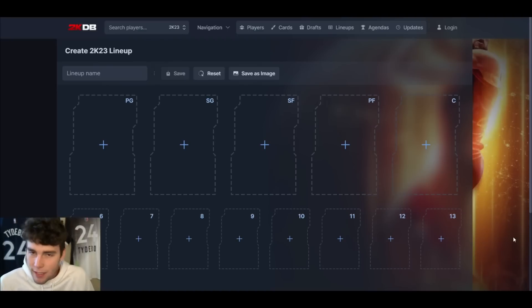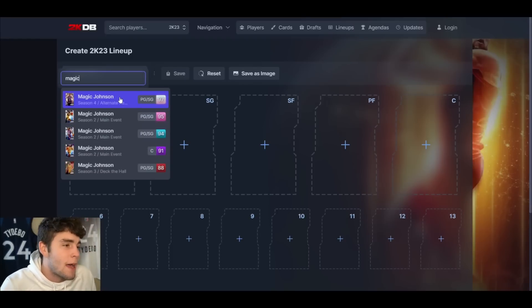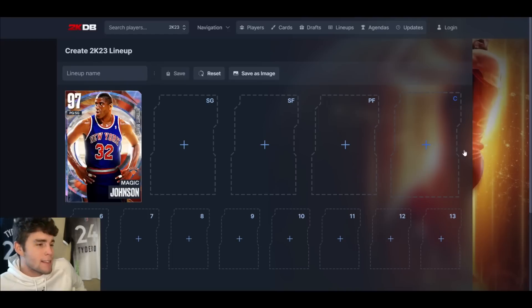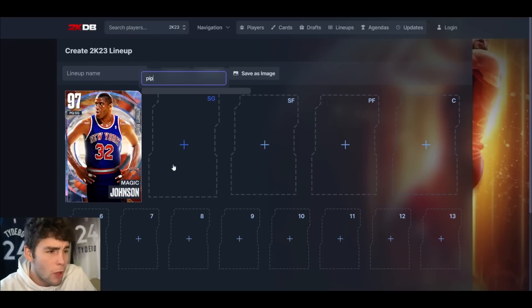We're only going to have 10 people — 10 of the best guys in the entire game. Starting at point guard, was there ever a doubt? Galaxy Opal Magic Johnson. I'd go as far as to say even if you can't afford the Galaxy Opal Magic, just get the Pink Diamond Magic — he's still a top three point guard in the game. Galaxy Opal Magic is a little better, but Magic Johnson at 6'9 has an easy release to green, a great behind-the-back, and is really great defensively.